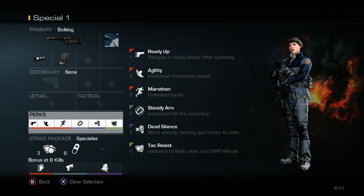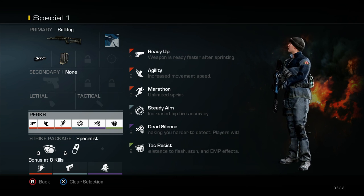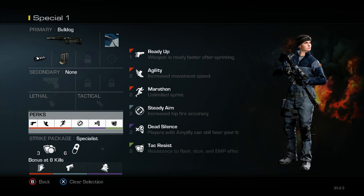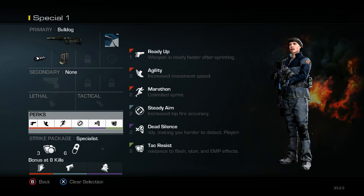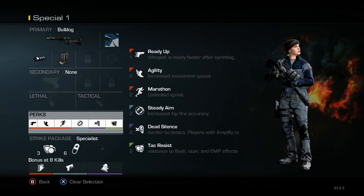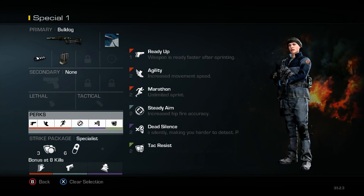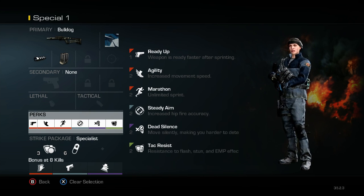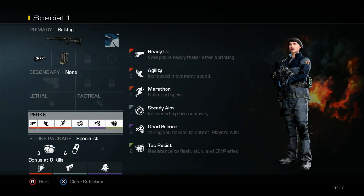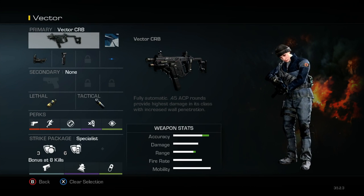For perks I completely decked out this class — you could run a secondary or lethal or tactical, it's preference, but this is about getting in quick and killing people. I've got ready up, agility, marathon, steady aim, dead silence, and tac resist. You may have noticed I don't have focus — you don't need focus with this, it's a hip-fire weapon. This is mainly for the map Sovereign. In S&D on Sovereign, you pull out the Bulldog, get into that building, and kill people. This is a fairly safe class on Sovereign and maybe for some special rushing strategies on other maps too.